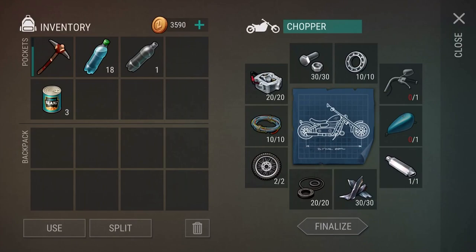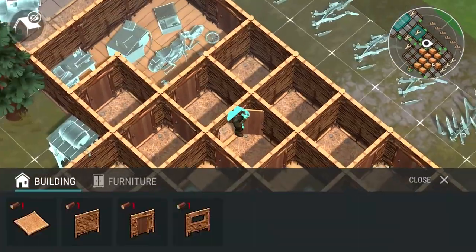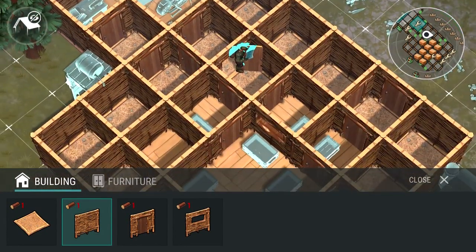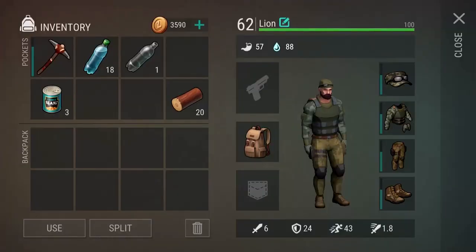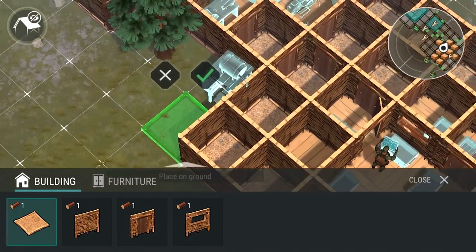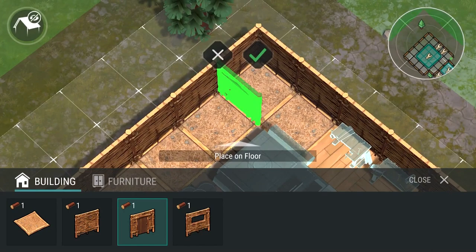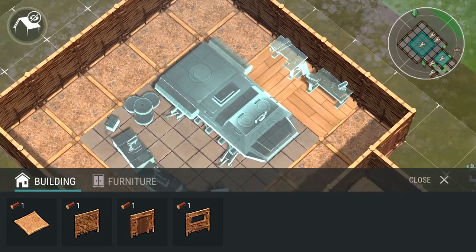Next up we have these walls and stuff. If I click the build button right underneath the minimap, I can build different items. Let me pick up some wood because you need wood to build this. I'll click this button and now I can build some flooring wherever I want. On these floors I can go ahead and build some doors. This one is a door, here is a wall, and here is a wall with a window.